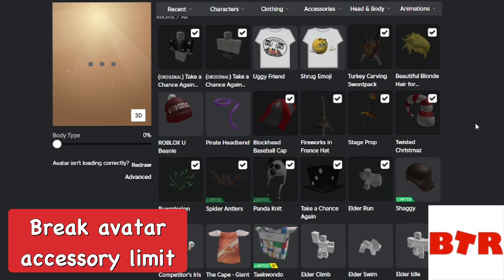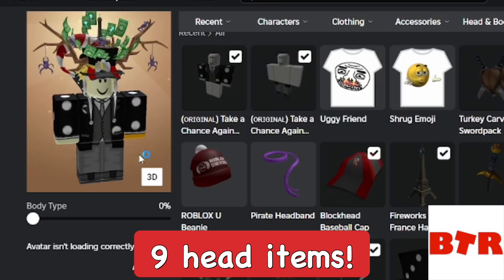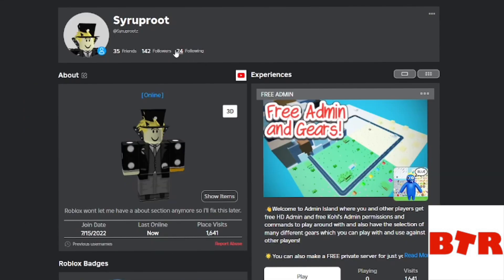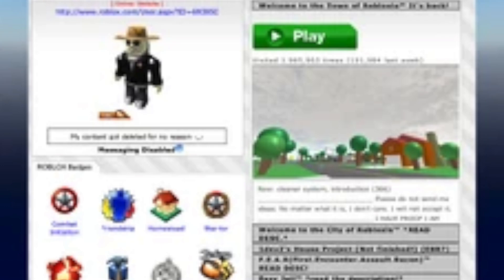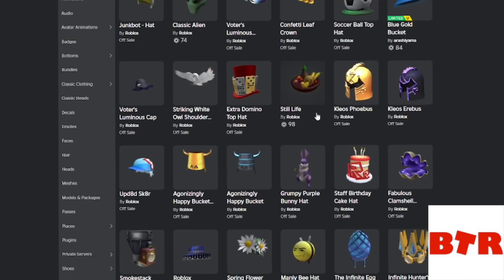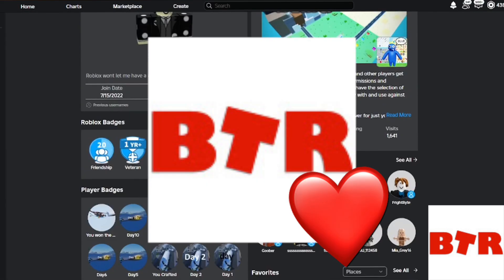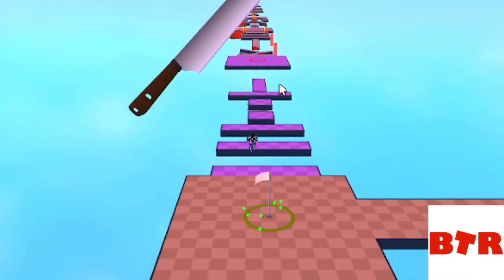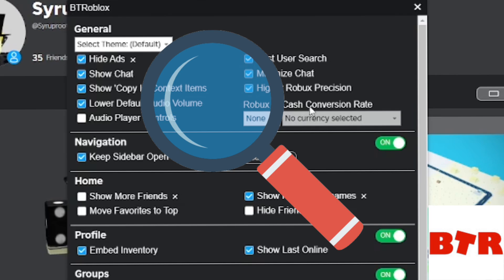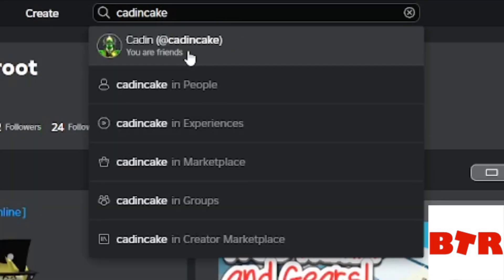The next extension is BTRoblox, which is my favorite. Right off the bat, you can break the avatar accessory limit — normally it's three for head accessories, but here I'm wearing like nine, which is really cool. You can also break layered clothing limits. It has the classic profile page layout, shows last online status, and embeds the player's inventory at the bottom of the profile page, making for a really nice profile page on Roblox. You can also hide Roblox ads.